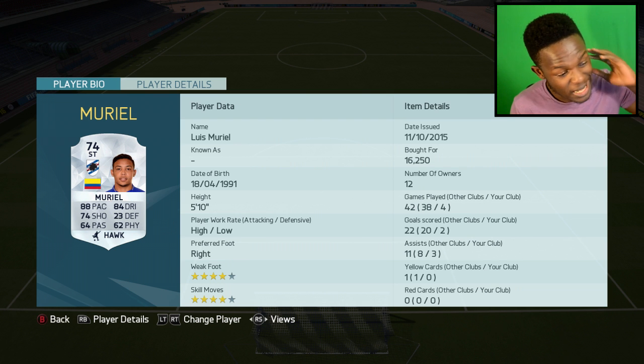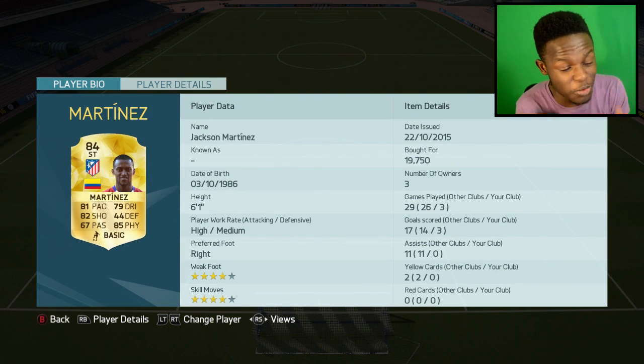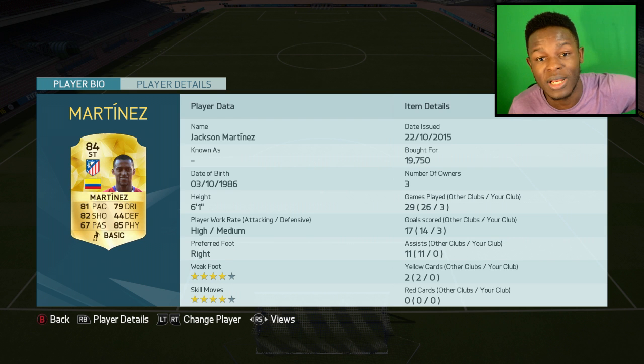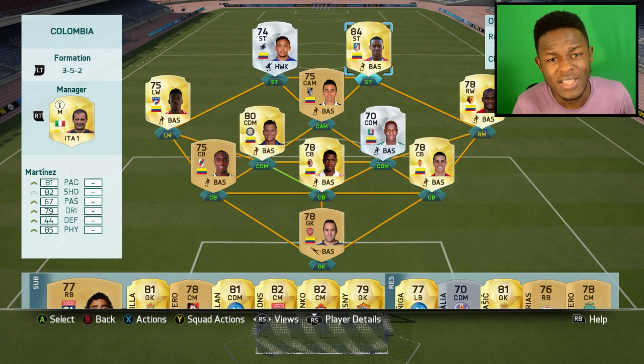Moving on, up top we have Muriel — this guy has been OP for the past few FIFAs. He has 88 pace, 84 dribbling, and 74 shooting with high/low work rates, and cost me 16.2k coins. Next to him we have Martinez. I wasn't really going to put him in the squad, but after hearing so many good things about him I had to. He's played three games for me so far with three goals — his finishing is insane. He has 81 pace, 85 physical, 82 shooting, 79 dribbling, 86 positioning, and 88 finishing. He's only 84 rated but did cost me 19.7k coins.